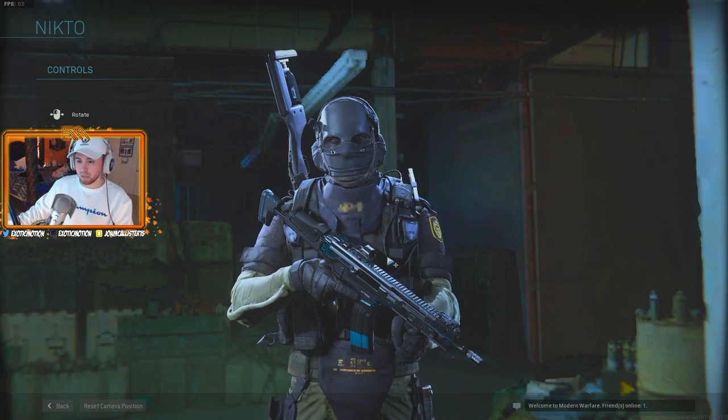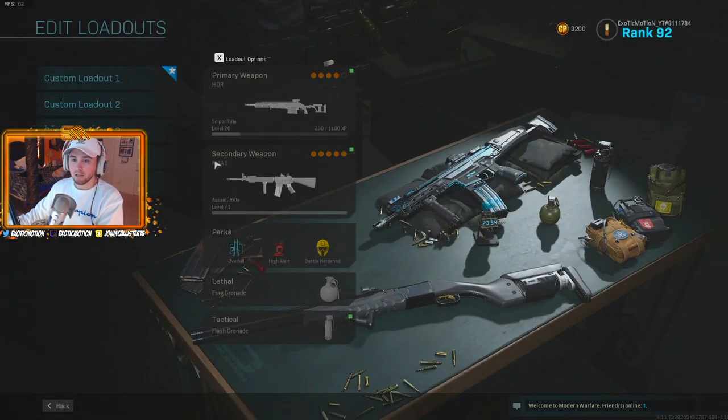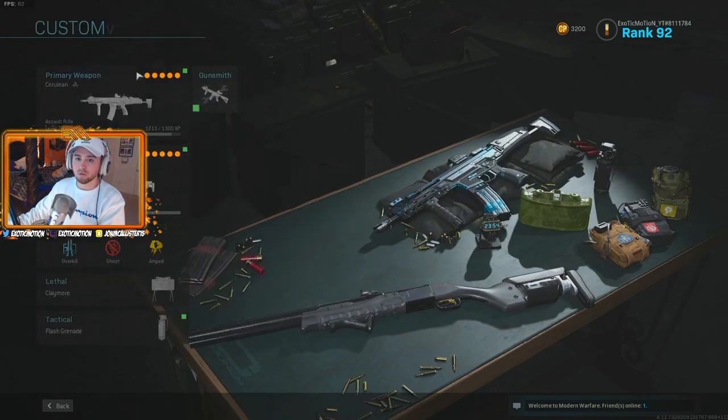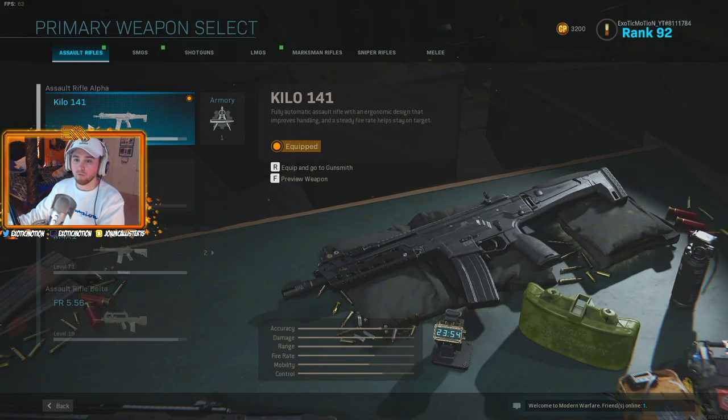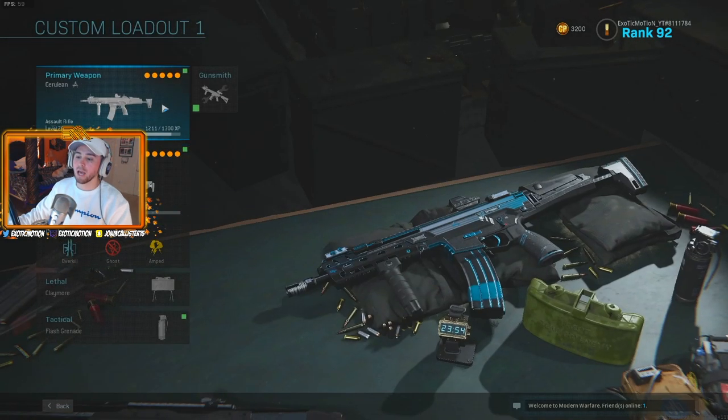This skin comes with this gun right here, and you can only use it on a specific gun. So if you go to your classes, edit loadout, you can't use it on the M4A1 — the M4A1 has its own variants. You have to use the Kilo 141. And then if you buy it, you can see to the right it says Armory, and there you have the gun right there.